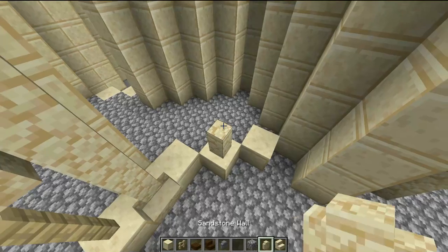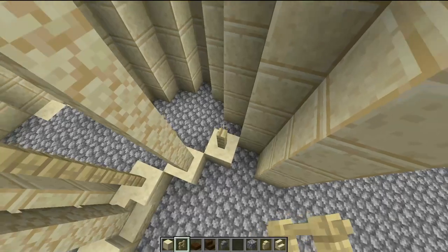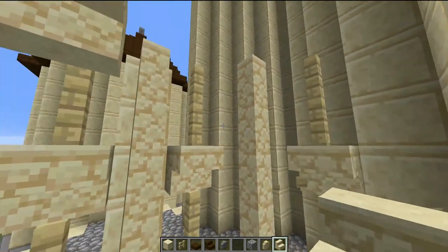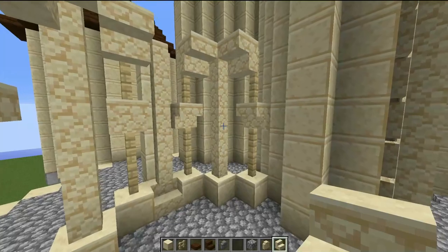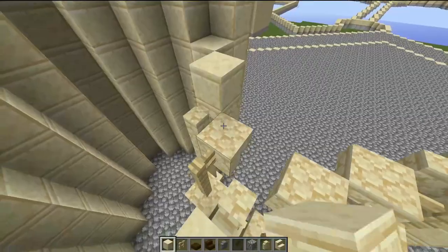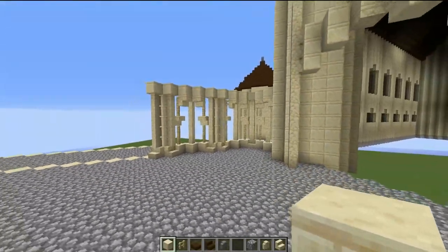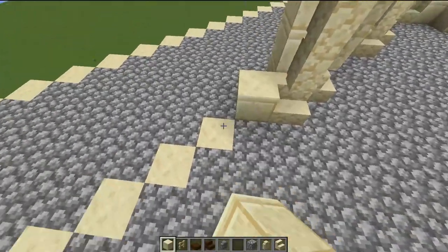Build up walls — one, two, three, four, five — then smash out a block with an upside-down stair, one stair here and one stair there. Finally, very simply run a diagonal line on top of all these stairs and walls going all the way across, and there we go — those will be the inner arches going all the way around the entire courtyard.